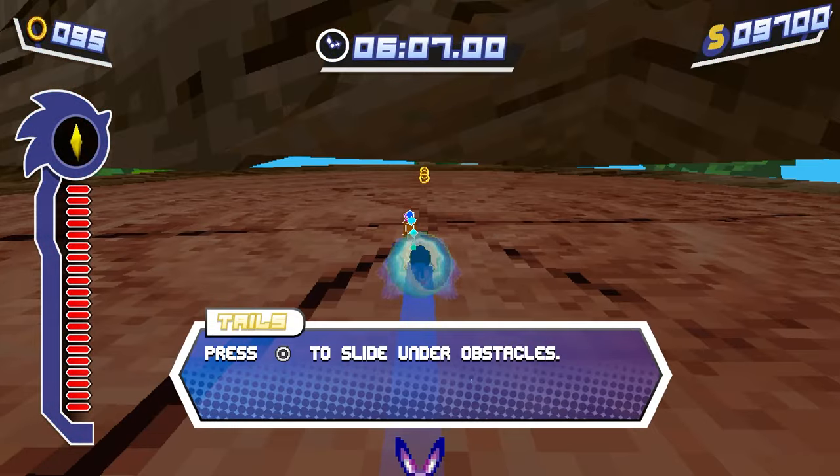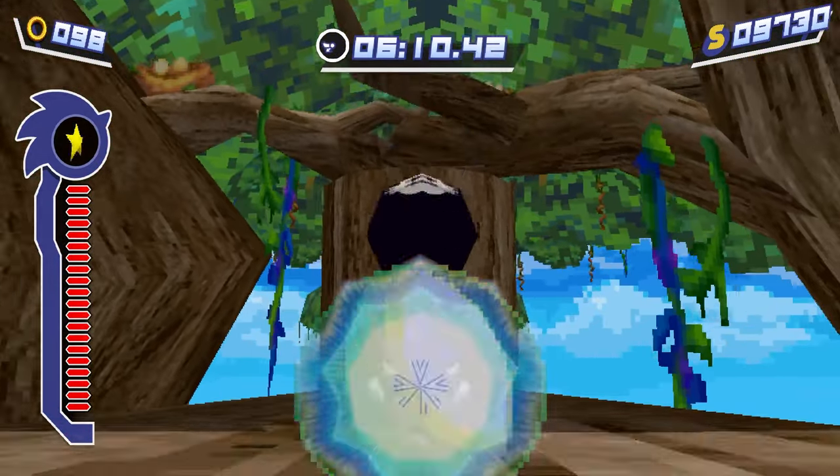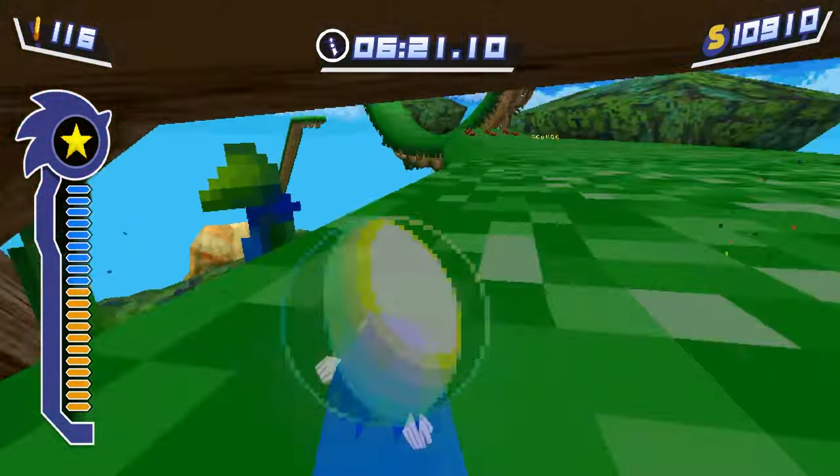Press circle on the side of the obstacles — got you. Something's chasing me! Oh my god, what is that — is that a bomb? What in the world is going on in this jungle?